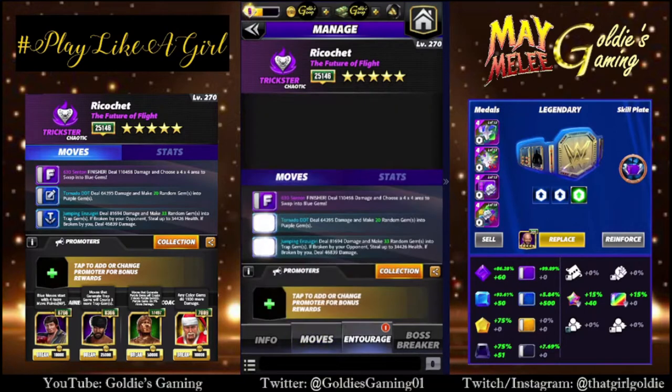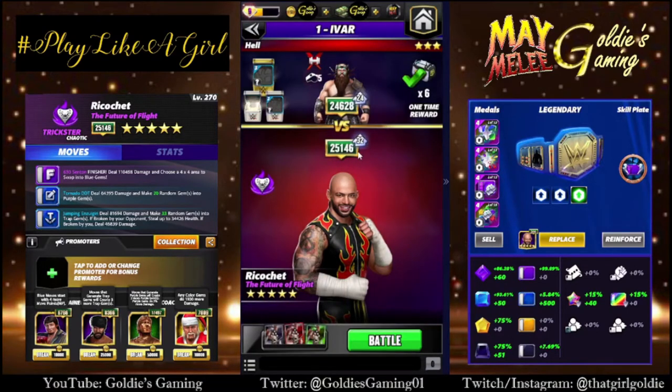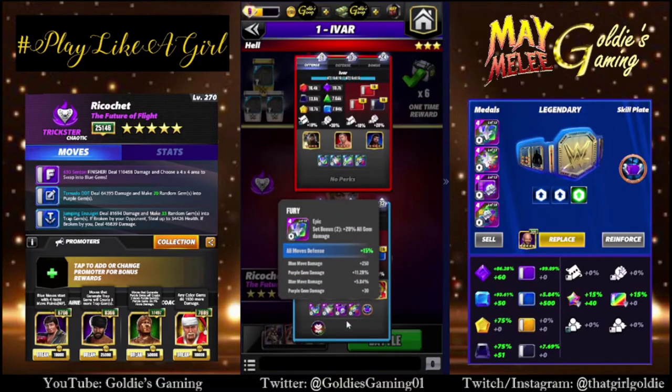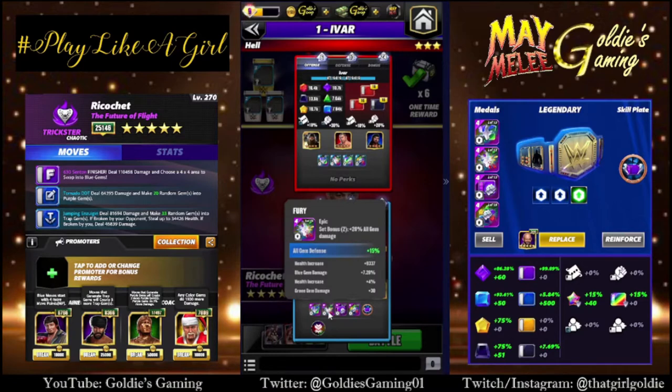The entourage we're going to run: Lawler for more blue MP to start, Jinder for three more trap gems, Hall of Fame Eddie — I do have him at 17k now, so he'll give us two more purple gems — and Santa Hogan just for some more gem damage across the board. If you have Acro Dragon, that would be who I would use instead. For the belt, we are going full fury, looking for purple gem, blue gem, blue move, purple move substats. This is quite a nice setup for him, actually.